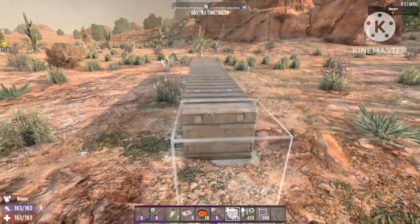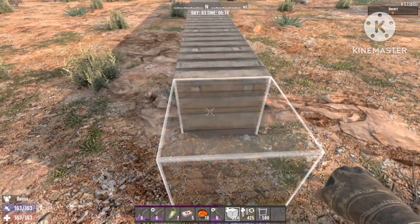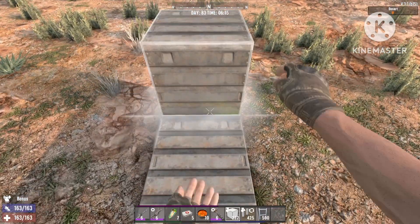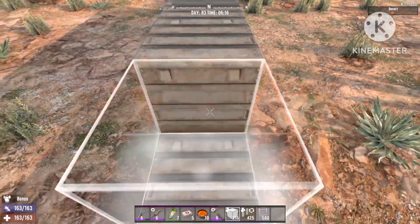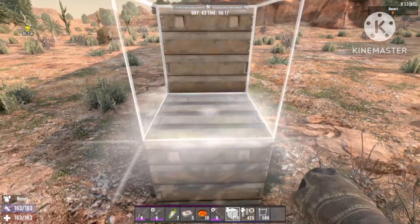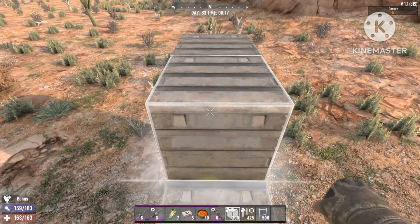Welcome back to Lightning Gaming. In today's video I'm gonna show you a new glitch I found - it's not really a glitch, it's more like a broken block. What the block does is slow down enemies very, very much, making them so slow, giving you much more needed time to shoot them down when they attack you during horde nights.